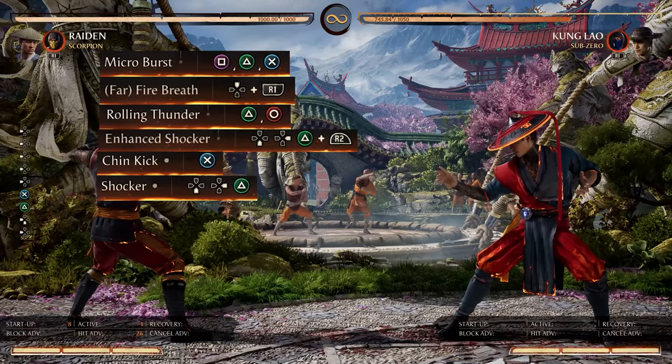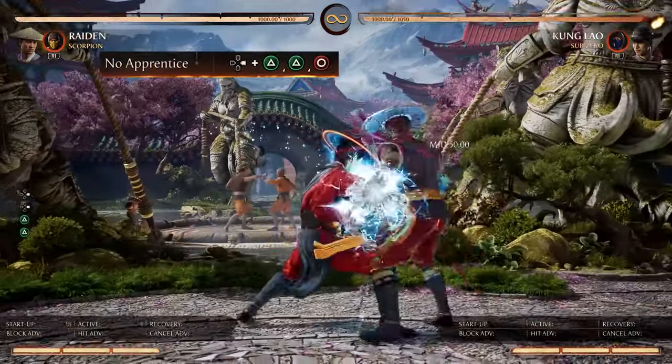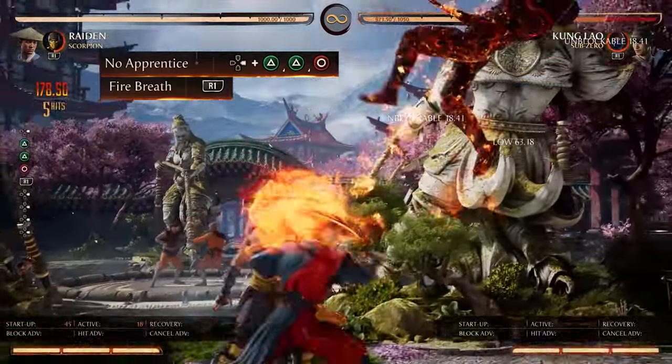But if we want to start up into a mix-up combo, we do the forward 2, 2, 4, no apprentice. That can string into a low, and then we can finish our normal combo right into that.